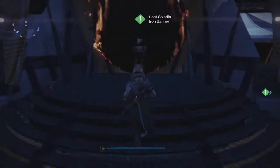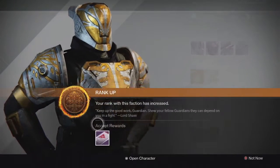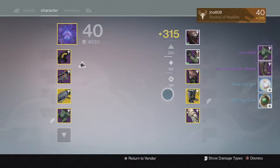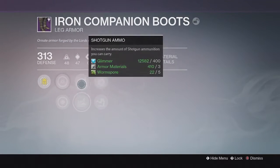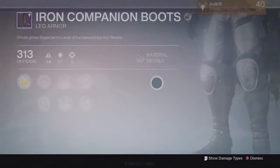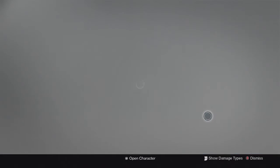Finally, for my last Iron Banner rank 5 package of the week on my hunter, we ended up getting the usual ghost shell and another pair of Iron Companion boots. This one came in at 313 defense with Intellect, Discipline, and rocket launcher and shotgun ammo on it. The perks were actually pretty decent but the defense value was a little bit on the lower side, so kind of poor on that one.